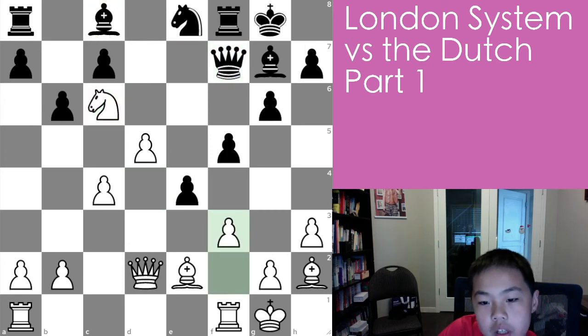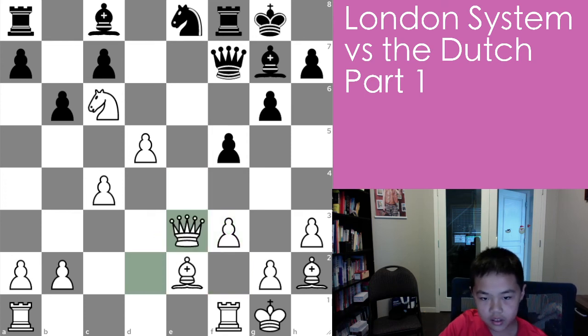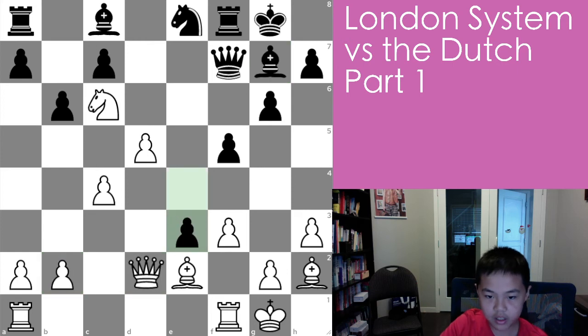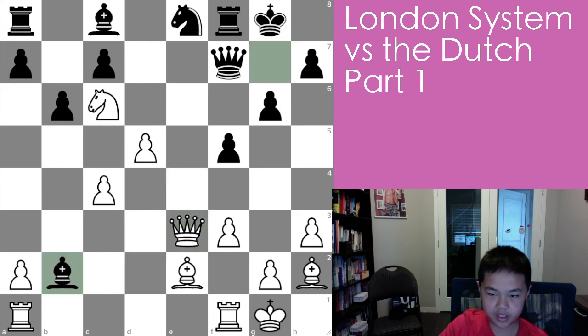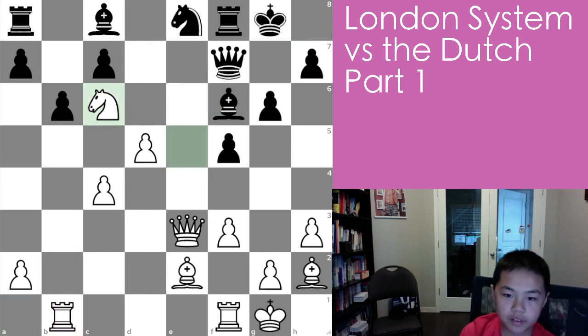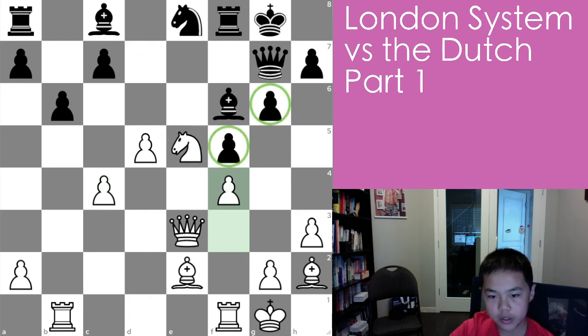Now queen f7, f3 — trying to pick at the pawn chain — and e3, queen takes, and bishop takes. Yeah, bishop takes b2 and e3 — the pawn was going to have to either take or e3. Queen takes e3, bishop takes b2 is a little better. After bishop f6, knight e5, queen g7, f4 — you've basically built a very big pawn chain in the center and the pawn chain here is kind of neutralized.